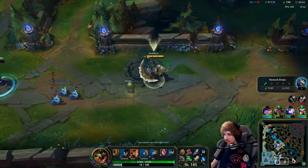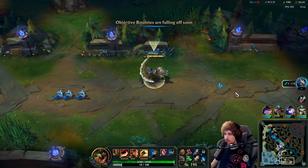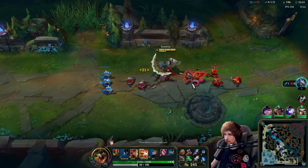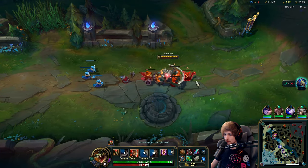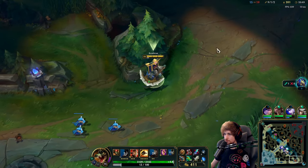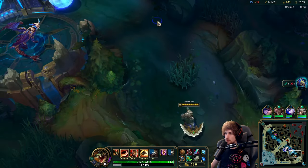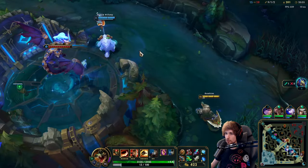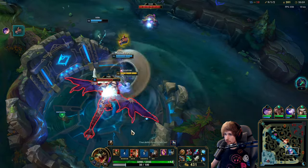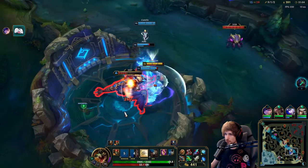We're going to push this out as hard as we can because the dragon is available at the moment — we've got to be fast here. Those are the dream games where you have an Ashe arrow flying across the map and then hitting somebody. I love when that happens — always awesome to see.